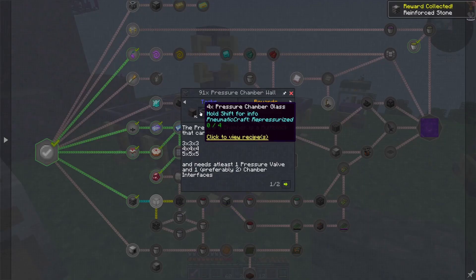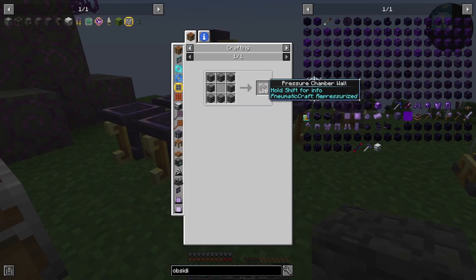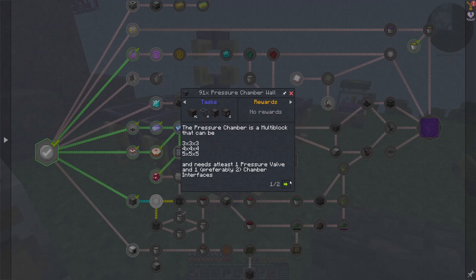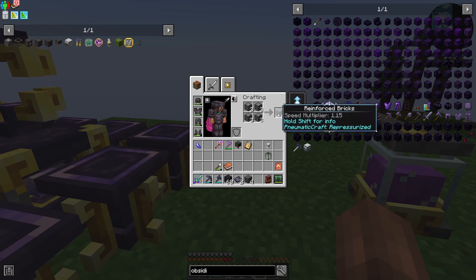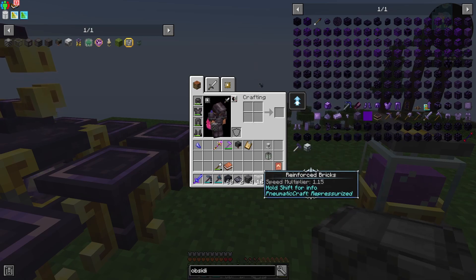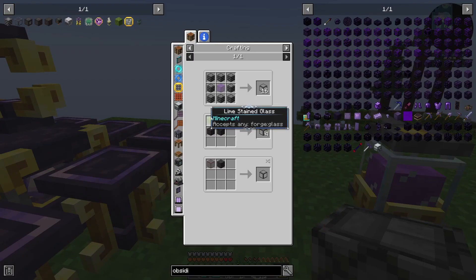So now in order to make the pressurized reaction chamber, we're going to need 91 chamber walls, four glass, a valve, and two interfaces. 91 seems like a lot for a three by three — are they having us build a five by five? Either way, I'm going to get all of this together. There is one thing it looks like we'll need to show you: you need to make these into bricks, which is done just the same way you make most everything into a brick. So we just craft them here in our inventory. I think that's about all of the complicated parts of this — it looks like it's just glass for that.